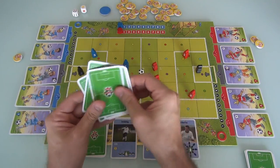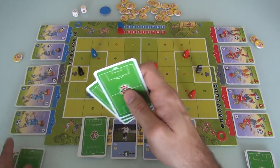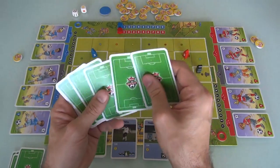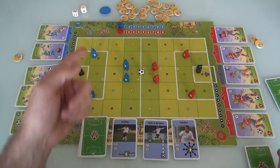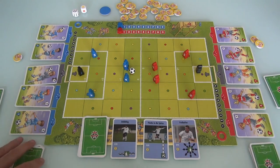I've got my starting deck of cards, shuffle up a bit, and draw one, two, three. Jen has a starting hand of three cards as well. The coin toss went in my direction, so my team has possession of the ball to begin with.